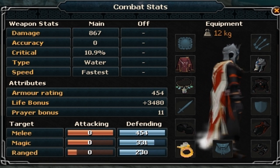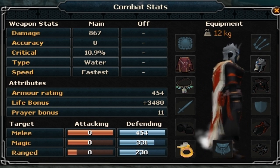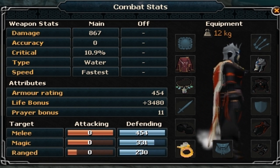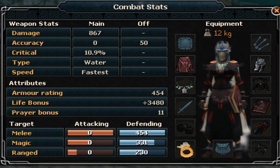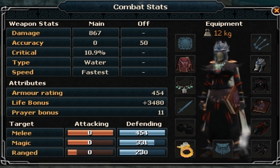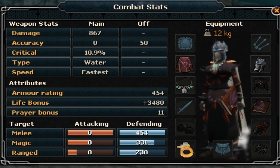Starting off with the first option: it only costs 7k on the GE and it's a bad book. It requires 50 magic and gives you 50 accuracy, which is pretty good. You don't really need it, but it does great in combat. It costs 7k though, so there's got to be something a bit better than that — and there is.